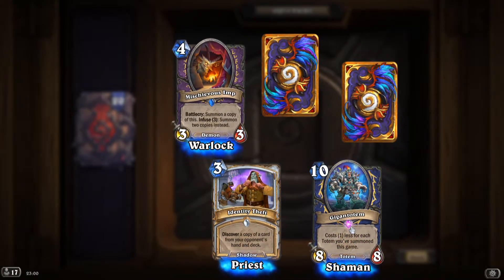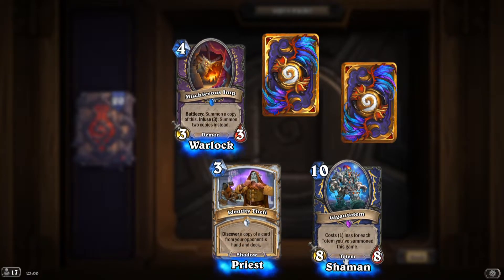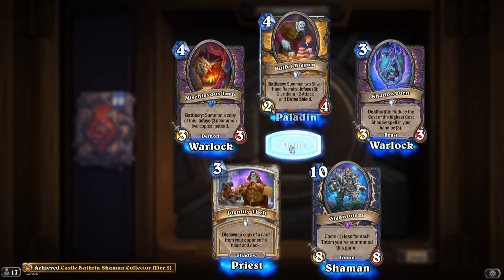Another epic: 'Gigant Totem' — costs one less for each totem you summon in this game. Very potent!